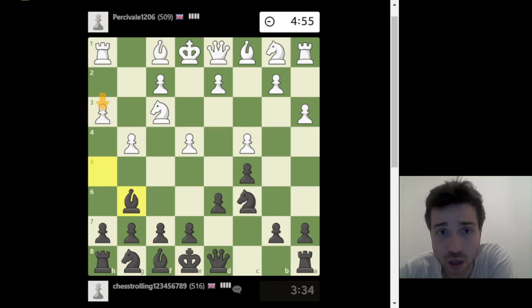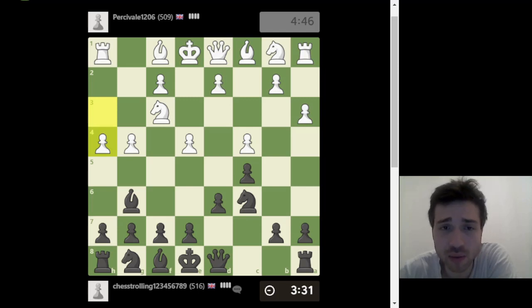Our opponent is getting a bit emotional: he played h3, g4, a3, c4. This is wrong — he cannot do this. Apart from the fact I'm now attacking a pawn, the main point is he's not going to have anywhere safe to castle. Now he's playing h5 — okay, that's a free pawn, and I have to take it.